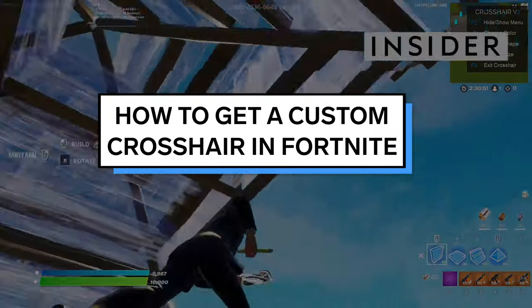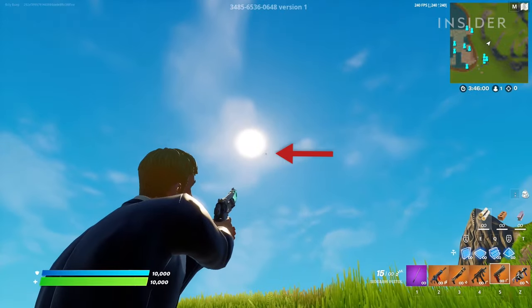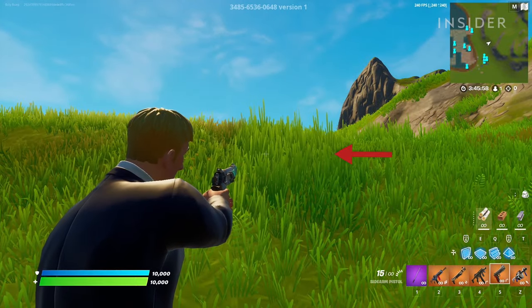Fortnite's default crosshair is often hard to see. You can get a much brighter and customizable crosshair by following the steps in this video.